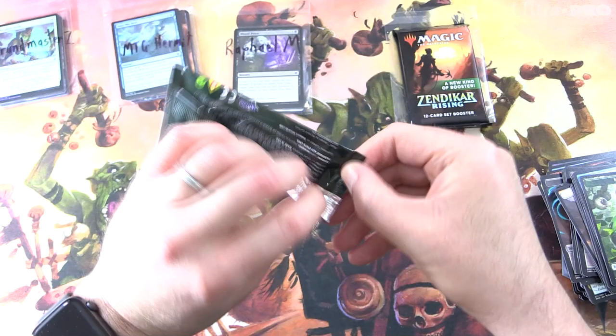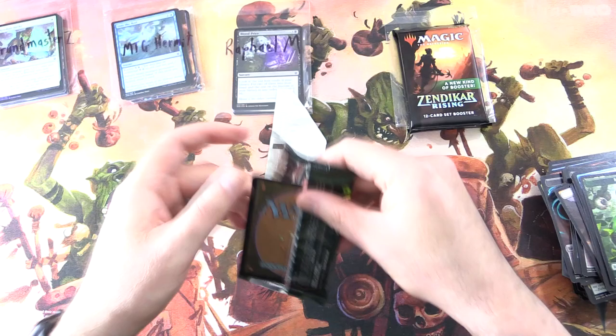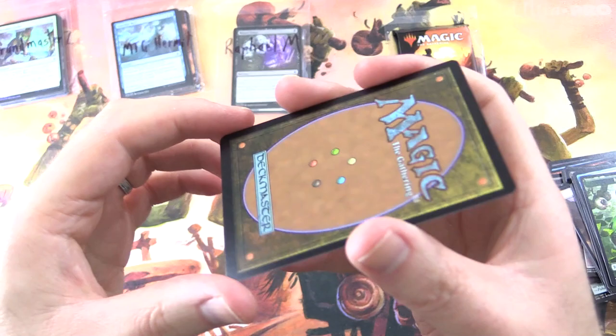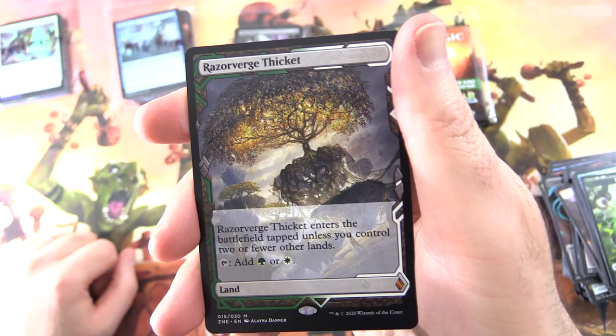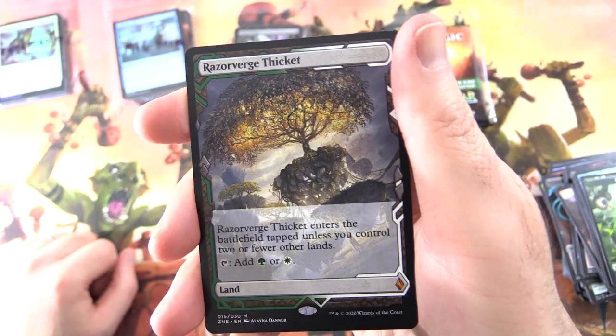And you know what, I'm greedy — let's get into the box topper here. I know some of you skipped to the end to see this, so hopefully this will throw you off your game a little bit. Let's check the quality — looking good. And we have a Razorverge Thicket! Another Mythic — nice one. Enters the battlefield tapped unless you control two or fewer other lands. Tap to add green or white. Don't think I've got that one, so that will be a nice addition to the collection.